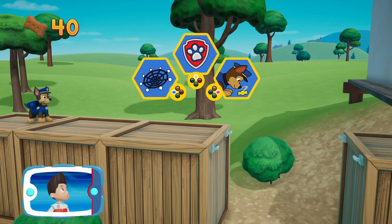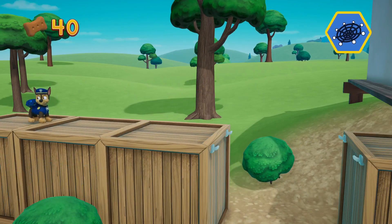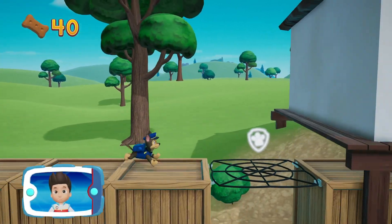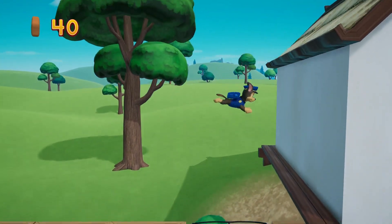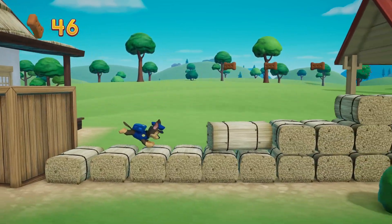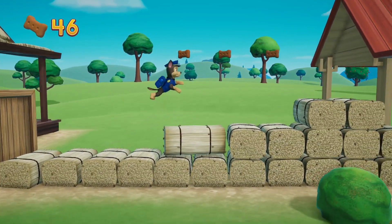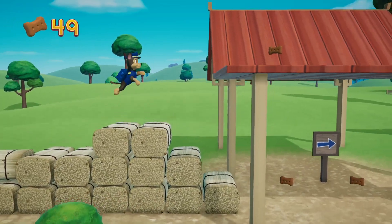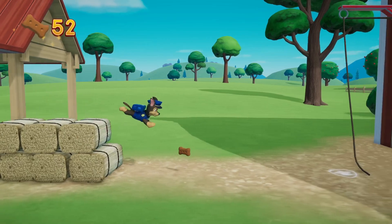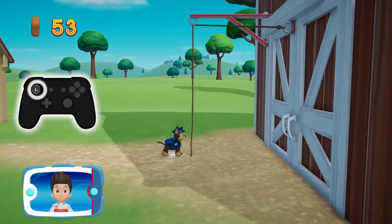Choose the pup ability that will help. Perfect! That's great! To pull the rope to the left, move the left stick.